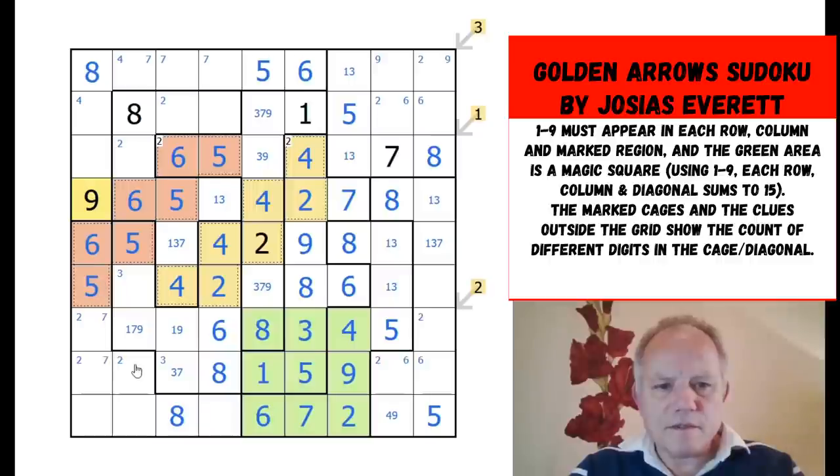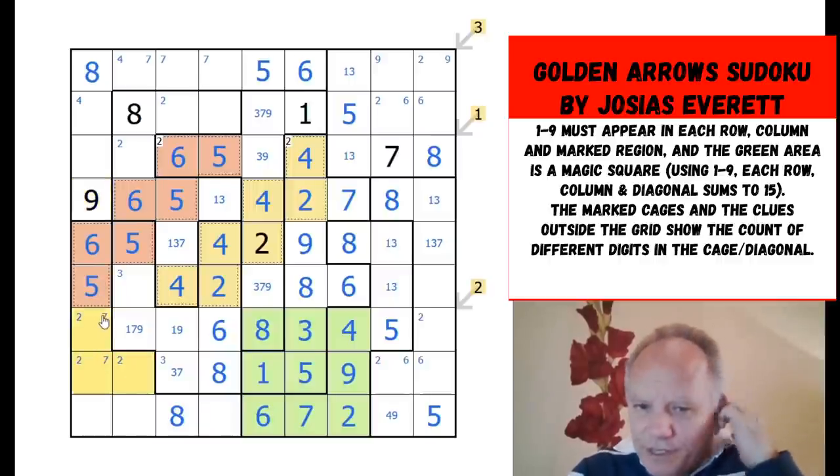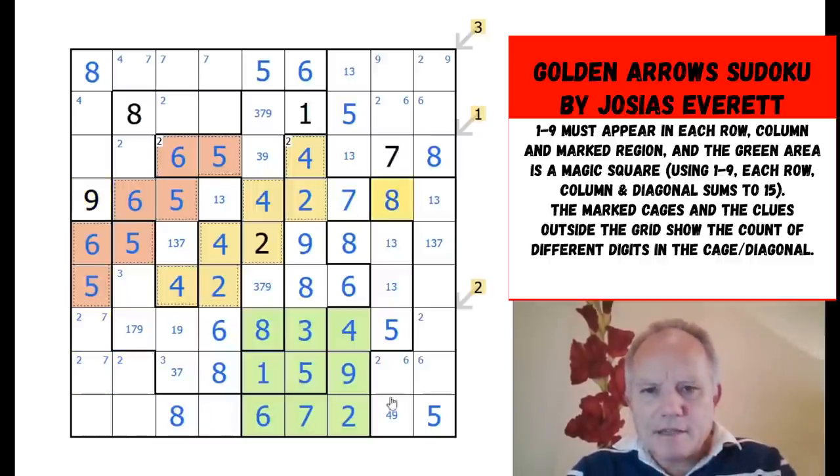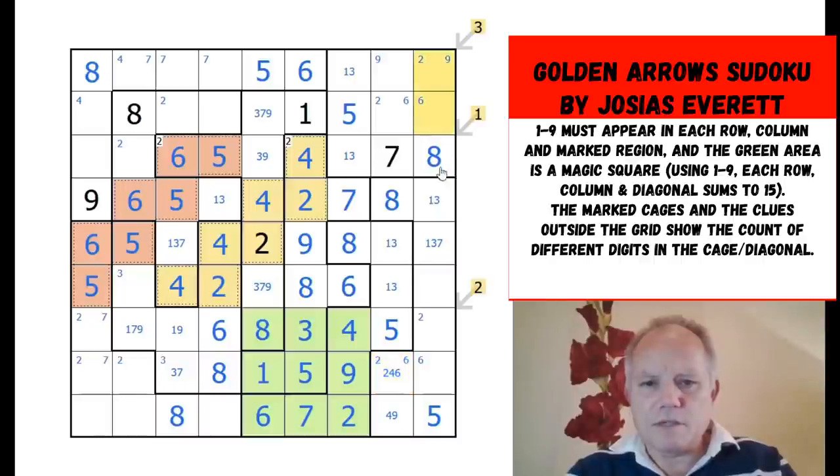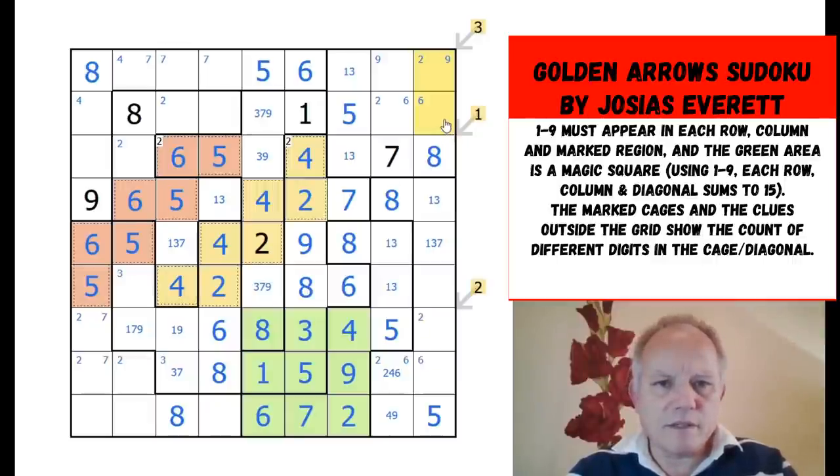Eight, four or nine, and those have to be in these cells. What can that be? Seven, eight, one, three, five, nine... it could be two, four, or six. So they have to be these two cells — four or nine, and two, four, or six. I can't get much out of that.